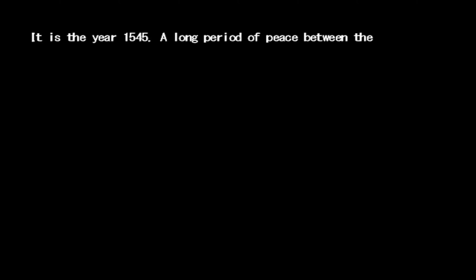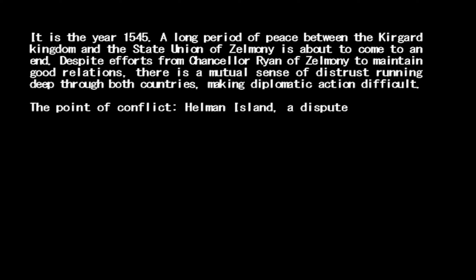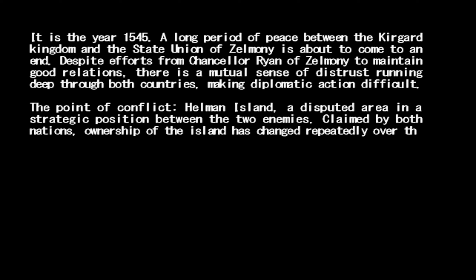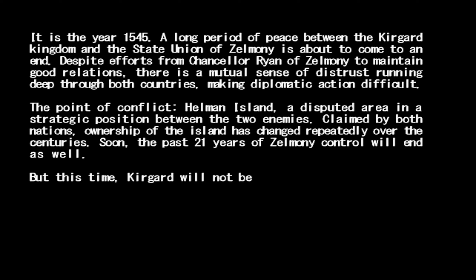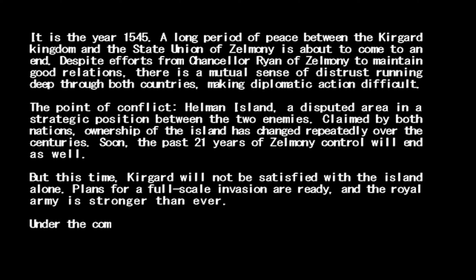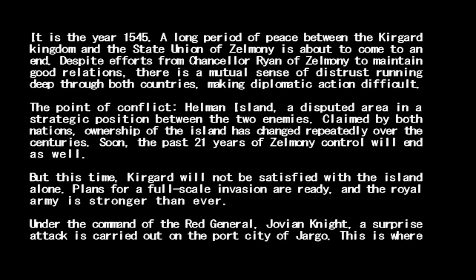It is the year 1545. A long period of peace between the Kiergaard Kingdom and the State Union of Zelmeny is about to come to an end. Despite efforts from Chancellor Ryan of Zelmeny to maintain good relations, there's a mutual sense of distrust running deep through both countries, making diplomatic action difficult. The point of conflict: Helmen Island, a disputed area in a strategic position between the two enemies. Claimed by both nations, ownership of the island has changed repeatedly over the centuries. Plans for a full-scale invasion are ready, and under the command of the Red General, Jovian Knight, a surprise attack is carried out on the port city of Jargo. This is where everything begins.